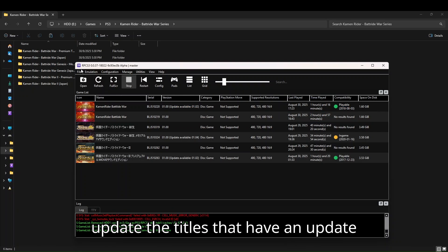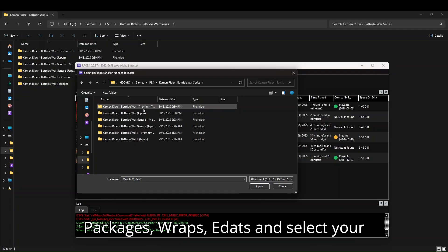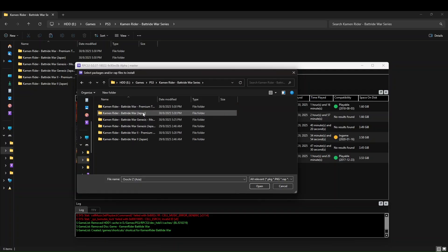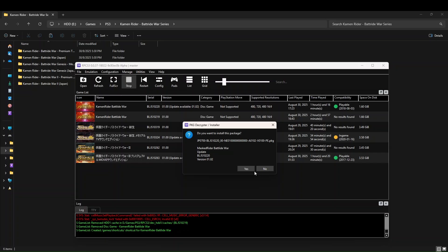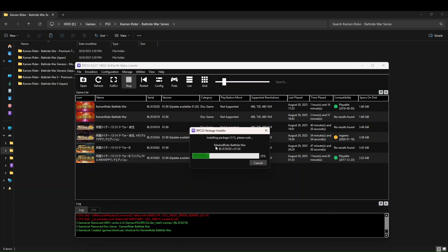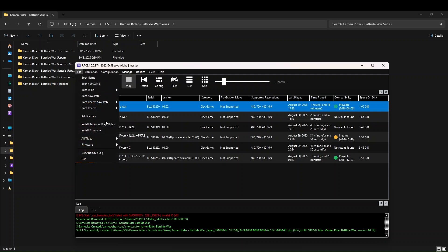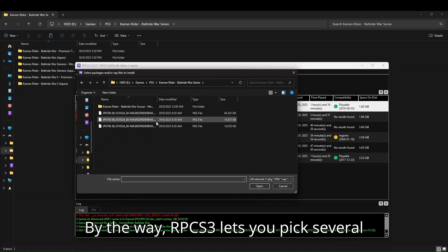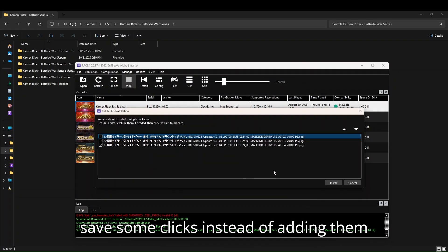Now it's time to update the titles that have an update available. Go to File > Install Packages, ARAPs, EDATs, and select your game update file. When the pop-up shows up, just click Yes. By the way, RPCS3 lets you pick several update files in one go — that way you can save some clicks instead of adding them one by one.